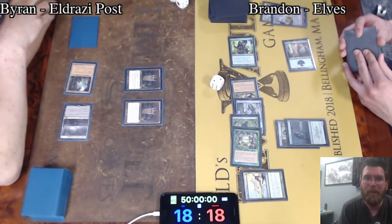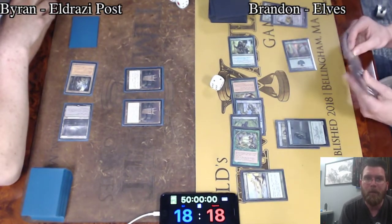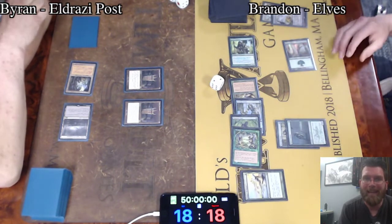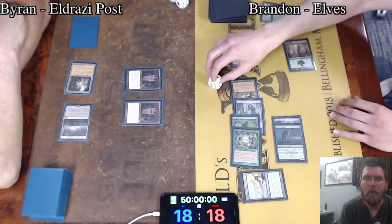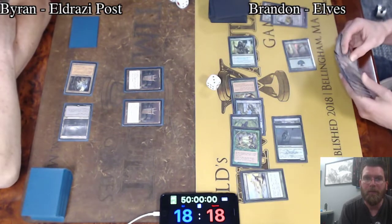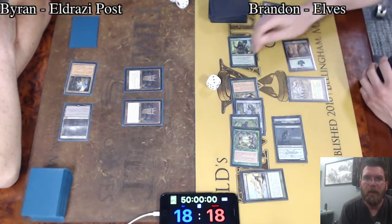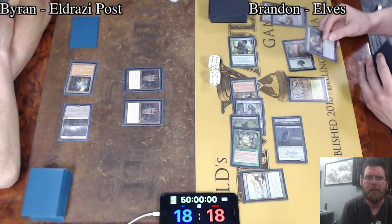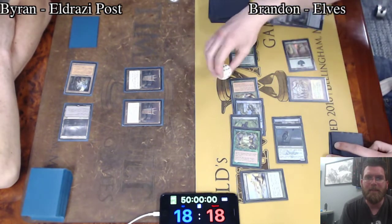He's got access to 3 mana right now. He can tap Heritage Druid and Nettle Sentinel, going up to 3. And Gaia's Cradle. Green Sun's Zenith.